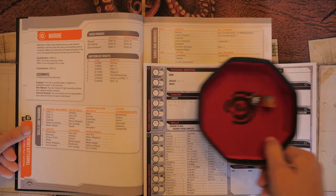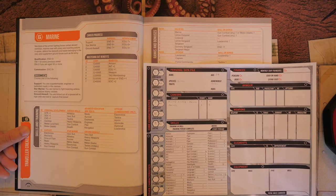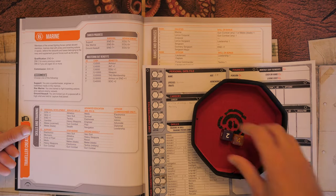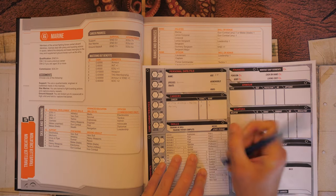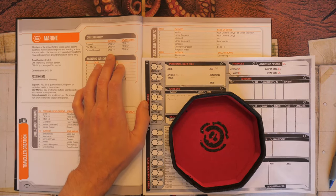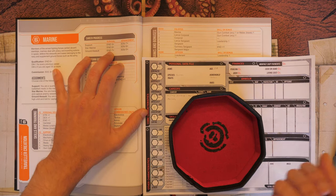We stay in the same career for one more turn. Qualification roll of 7 keeps us in. Rolling on Ground Assault skill table, we get a 6: Gun Combat, which goes to level 2. Now we roll for survival — Endurance 7+ — but at age 30 we have a -2 aging DM, partially offset by our +1 Endurance, so effectively -1. This roll looks bad.